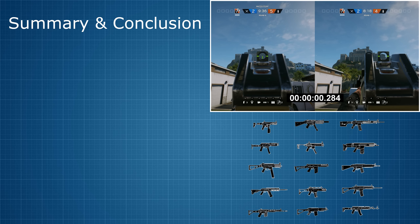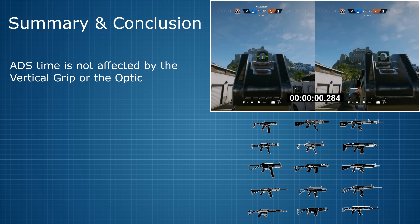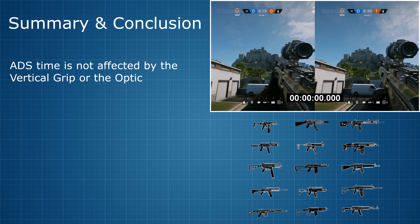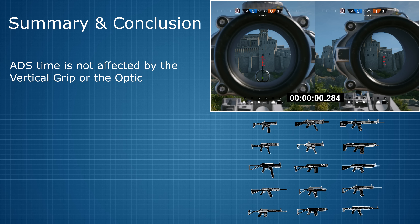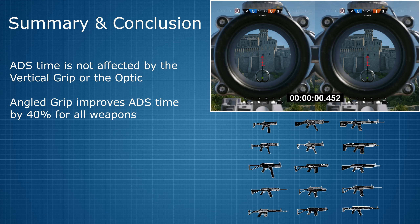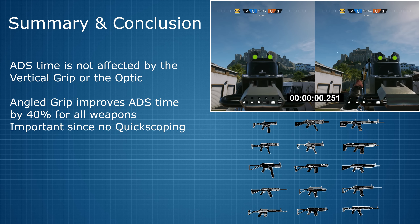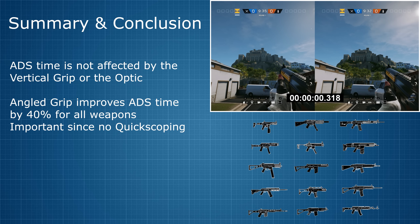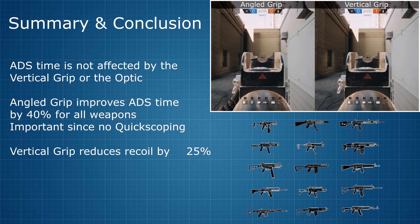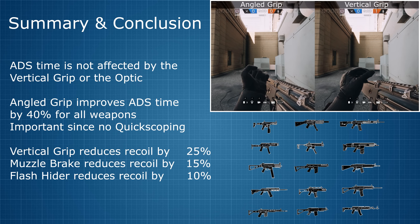Welcome back to those rejoining the video here. When it comes to ADS time, neither the vertical grip nor your choice of optic will have any effect at all. The only way to shorten your ADS time is with the angled grip, giving you a 40% faster ADS — an important benefit since quick scoping does not work in Rainbow Six Siege and your weapon only becomes fully accurate once the aim down sight animation is complete. To recap recoil management: the vertical grip gives 25% reduction, the muzzle brake gives 15% for single fire, and the flash hider gives 10%.